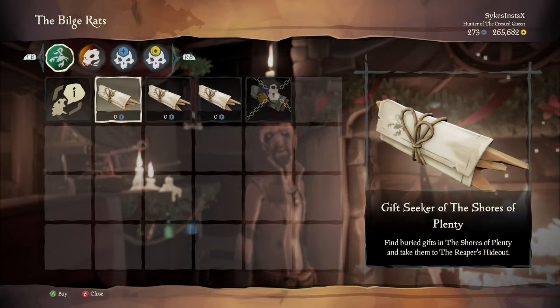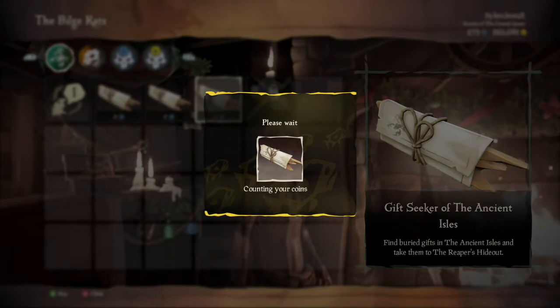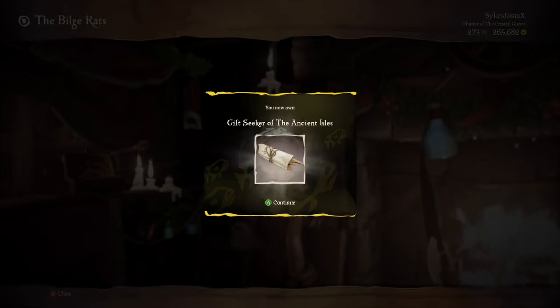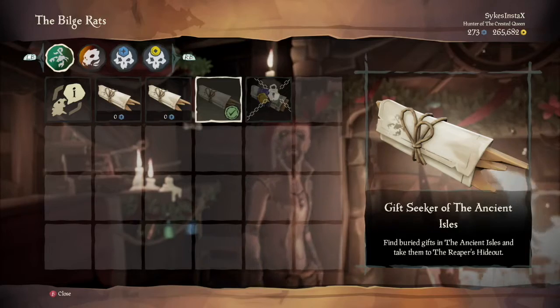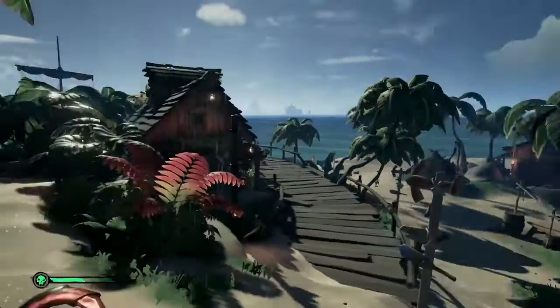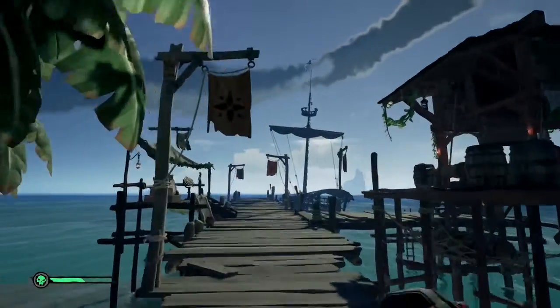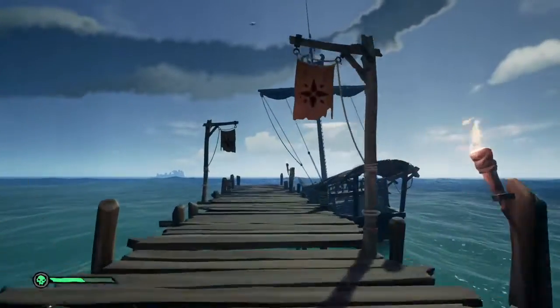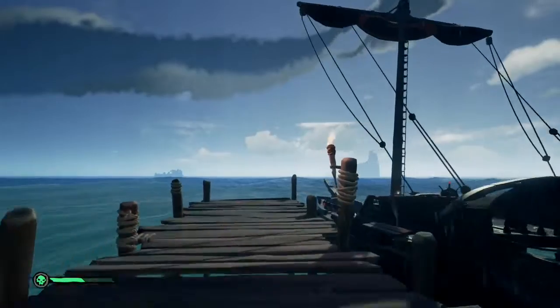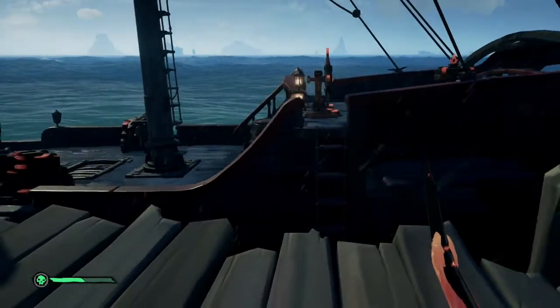I'm currently at Plunder, so I'm in the Ancient Isles, so I need the Ancient Isles one. It costs zero doubloons - it doesn't cost you anything. I've already stocked my ship up in advance. You need to make sure you 100% stock up on cannonballs, and I'll explain why in a little bit.